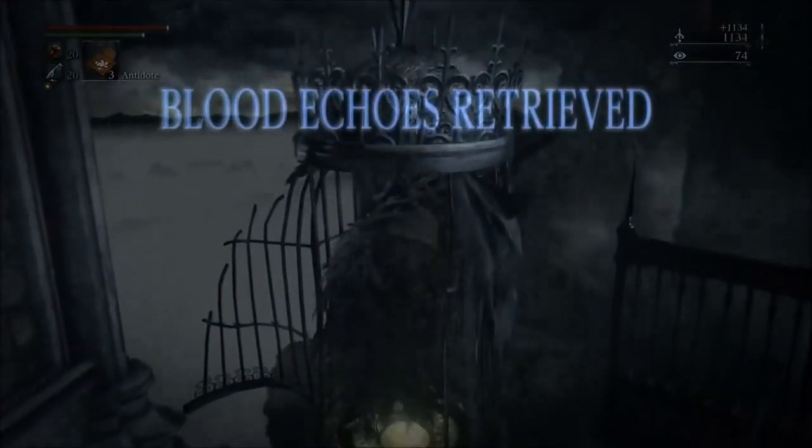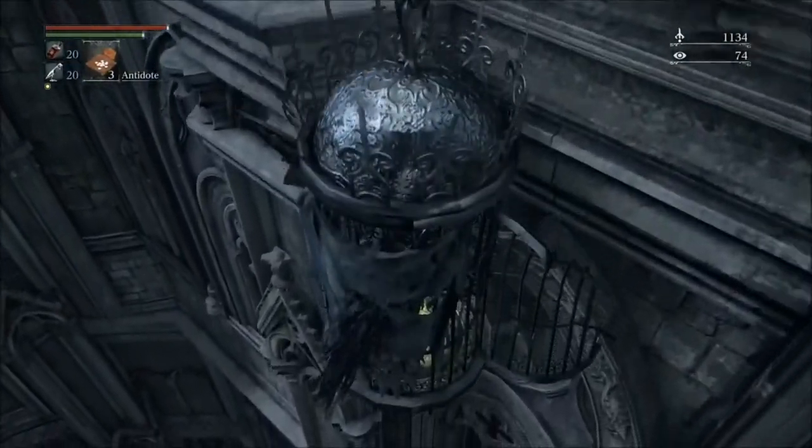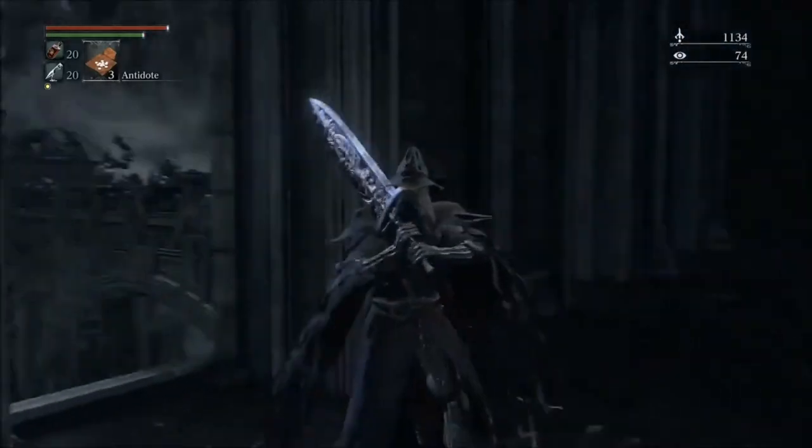Starting from the elevator shortcut bonfire, you'll want to go down here and you'll see the ledge you actually have to jump in. This is the way to get the one Bloodrock in the game to upgrade your weapon to maximum potential.